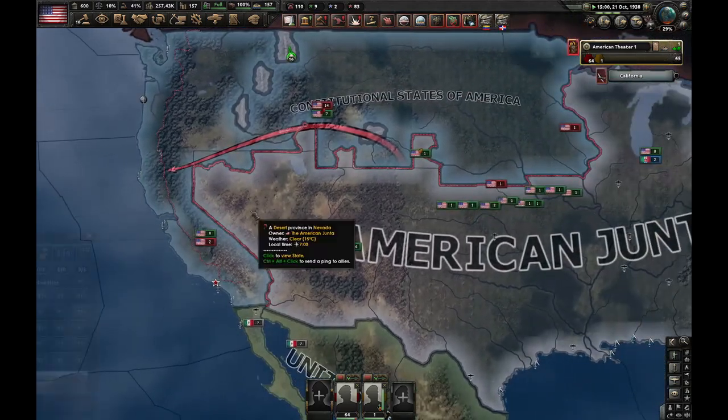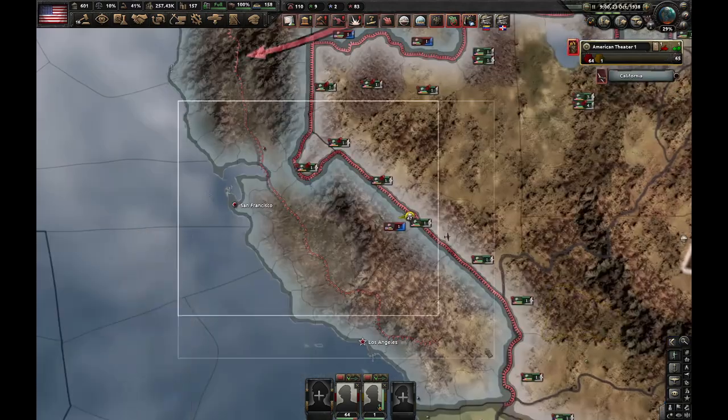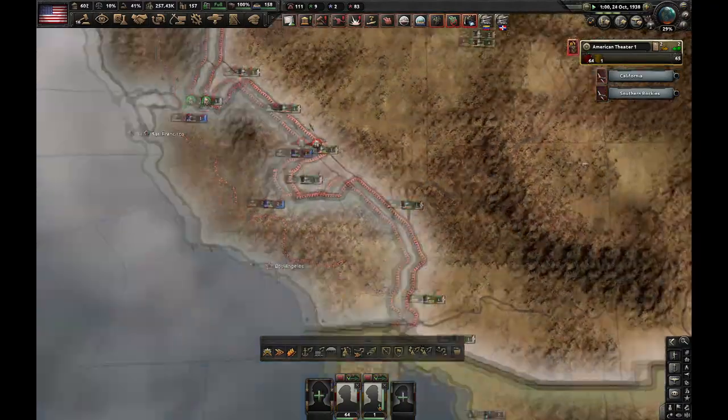Sometimes you might get good RNG and actually keep these southern states. While the ones in the West and Midwest are definitely better, these ones are more useful because you can easily walk into California from here — you don't have to cross an entire desert.